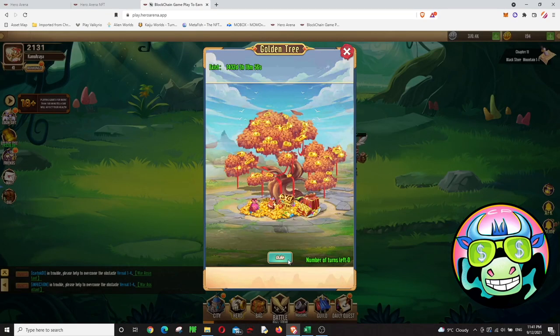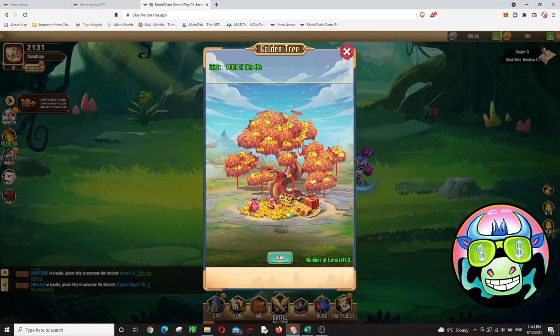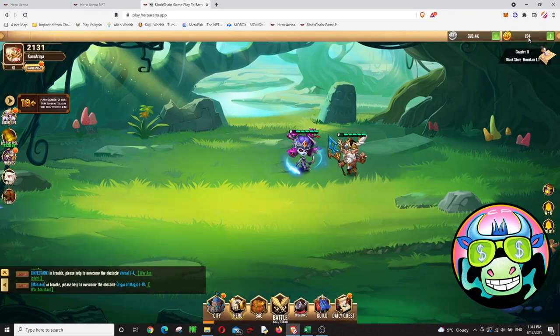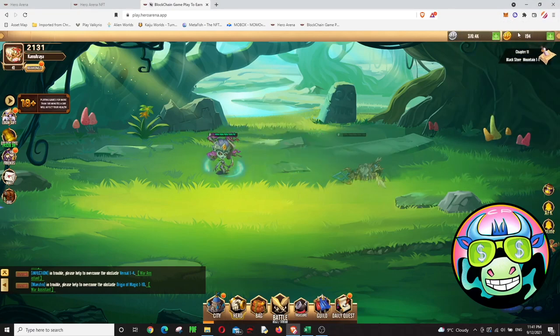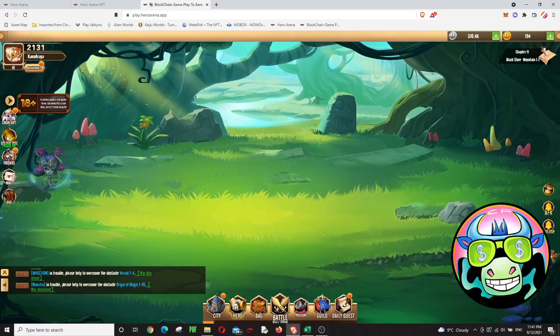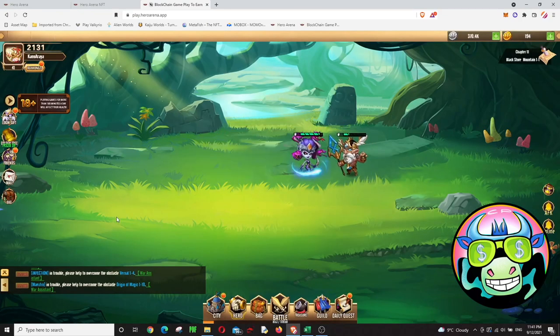Every 24 hours, you have a chance to shake this tree. You can shake it and get between 50 to 100 Hagem. Hagem are these coins — I currently have 194 Hagem. With these Hagem you can sell them on PancakeSwap. On average I've been getting around 75 Hagem every day.